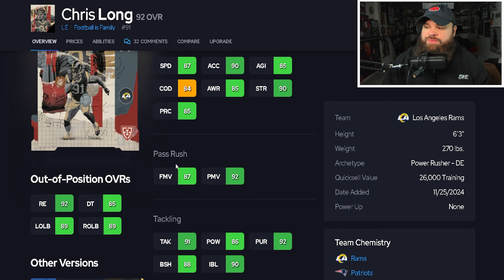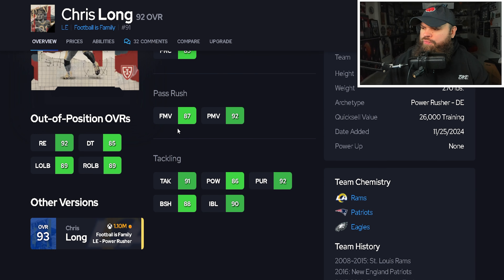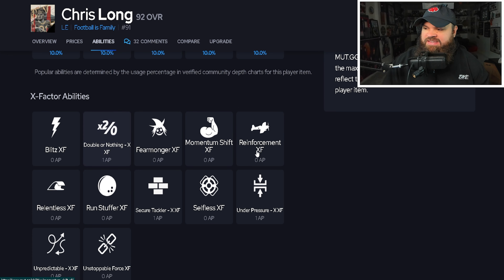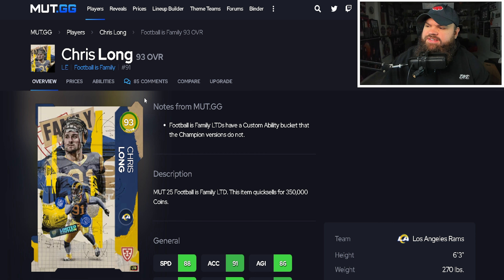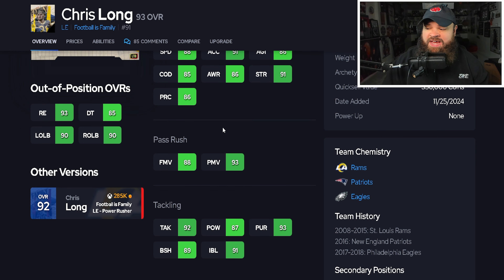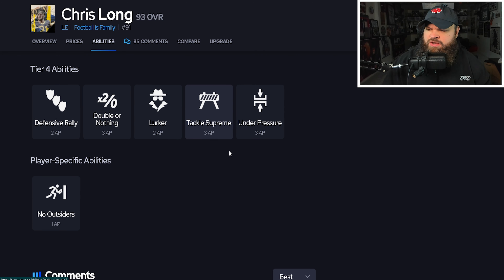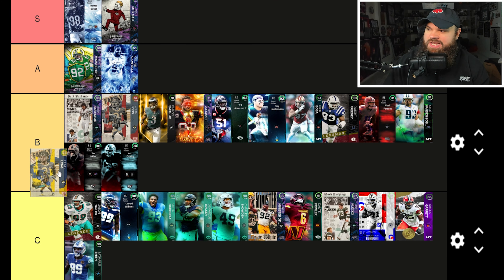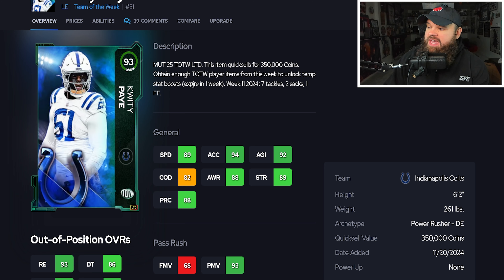Chris Long 92 has 87 speed, 90 acceleration, 87 finesse moves, 92 power moves, 88 block shed, 90 impact blocking. Bull rush and spin move trait on yes — solid core ratings across the board. The 92 doesn't get anything crazy from X-factors or abilities, just good base abilities. B-tier. The 93 Chris Long is similar — 88 speed, 91 acceleration, 88 finesse moves, 93 power moves — basically just plus-ones everywhere. But he does get No Outsiders for one AP. I'll place both on the same B-tier level because compared to Calais Campbell's No Outsiders for zero, paying one AP isn't as good.